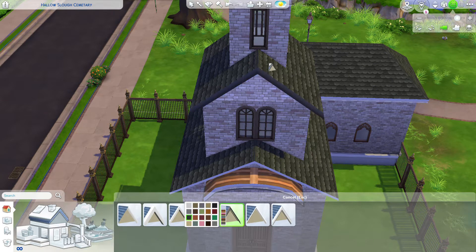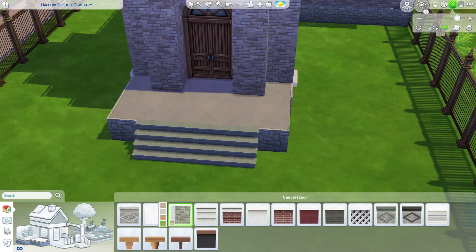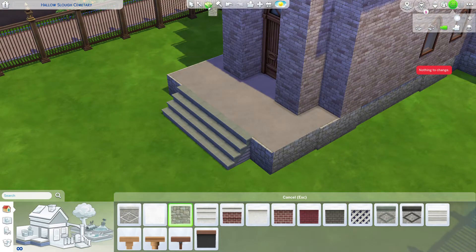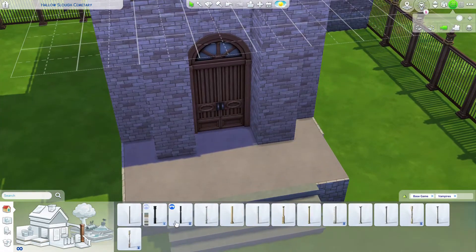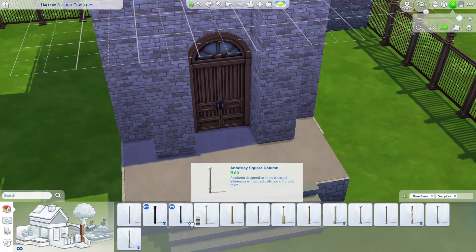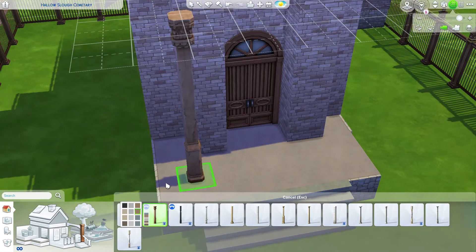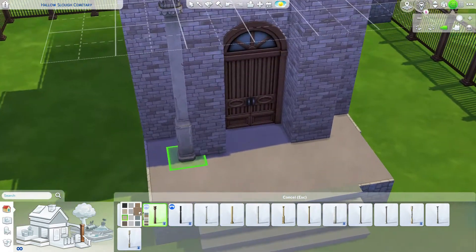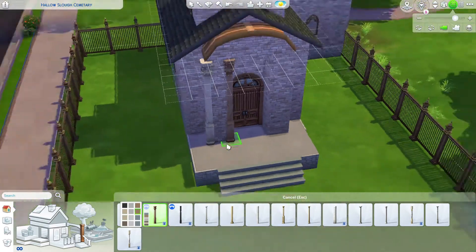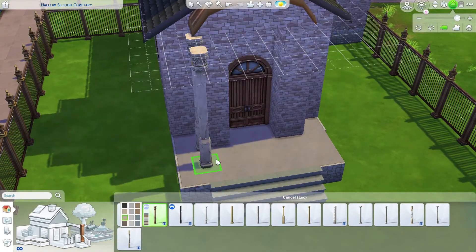Let's not forget about the foundation — I like the stone texture, I think it matches the brick color fairly well. Next, let's add the columns. I really like this particular column from the Vampires Pack — I use it a lot. It looks awesome with grand, fancy, or Victorian buildings especially, and this stone texture looks really great against stone or brick. Let's go ahead and add those to all the corners.